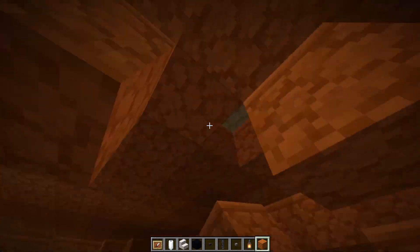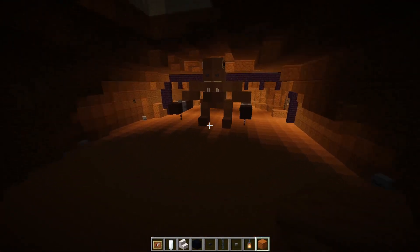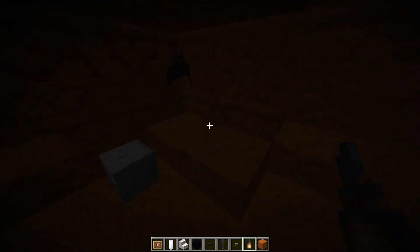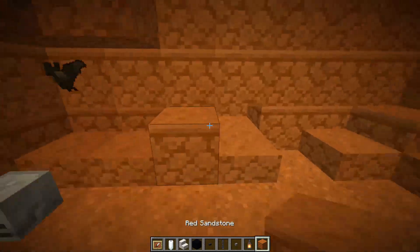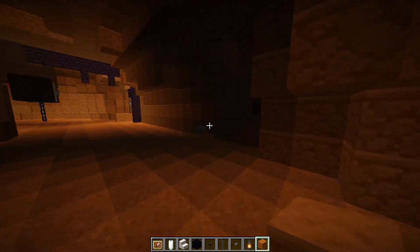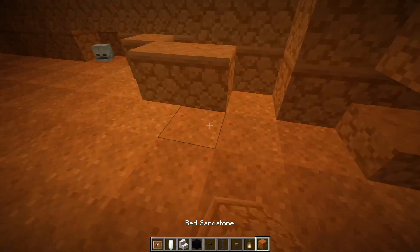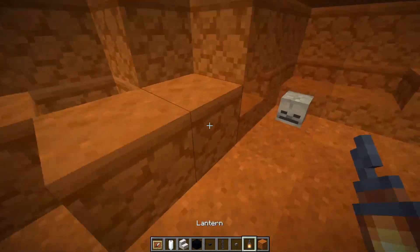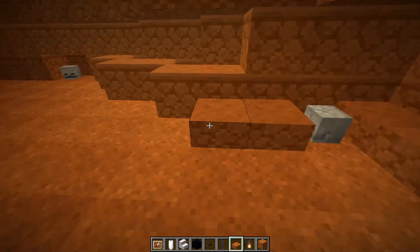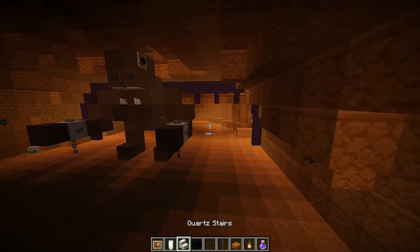I could actually add some skylights in, because I think the Rancor Pit is lit by light coming in from the surface. There's a Rancor. Having a slab to the side and then a full block in front is a good way of doing it. Another one there — so we can add some more slabs like that. Cool — and I think it's done. I think it's completely done.